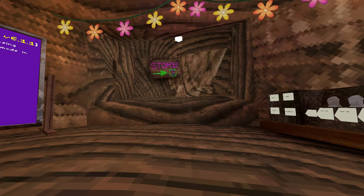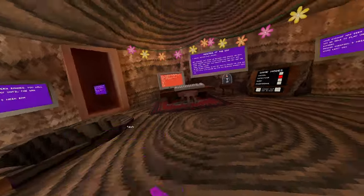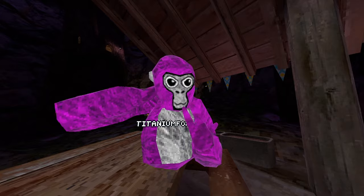Next up we have invisibility — click your A button again and you're invisible instantly. Test notification — you should see a notification pop up. And that was it for the video, thank you so much for watching, I hope you enjoyed!